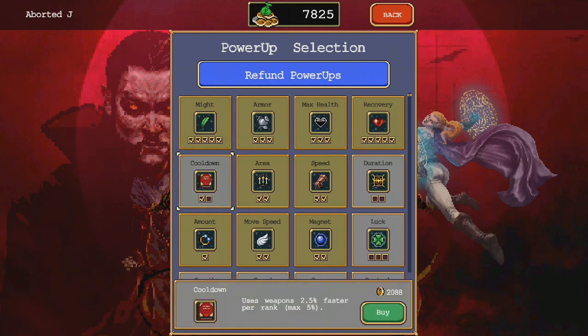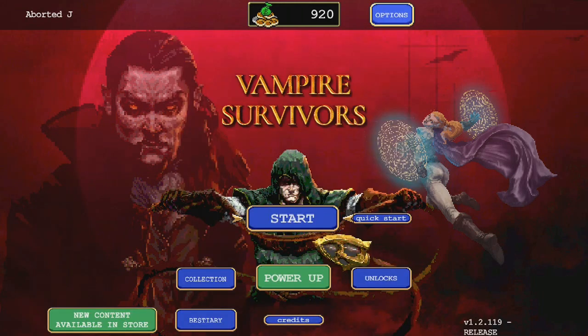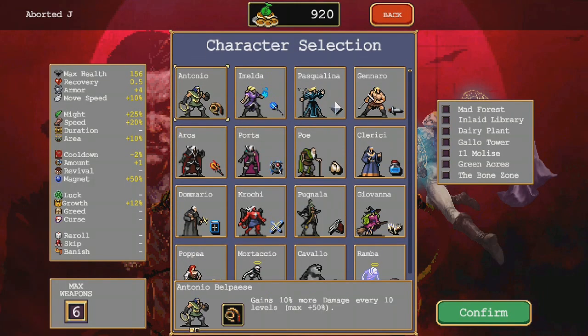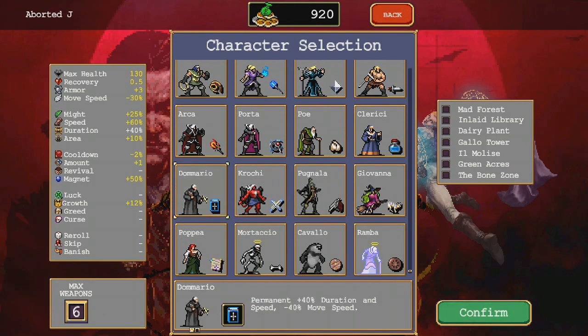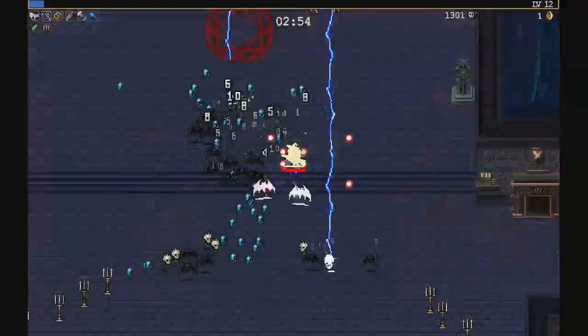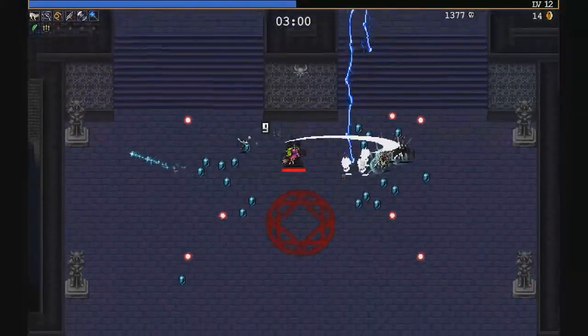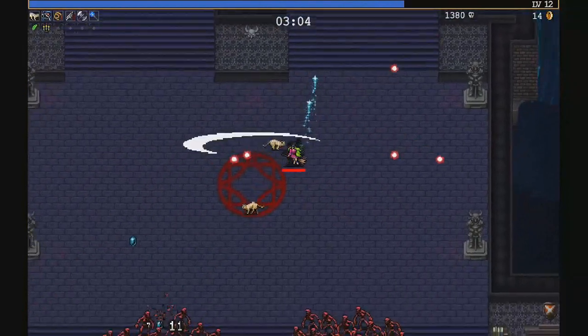Not everything is available to you all at once — you start out with a fairly limited selection. Things are unlocked in a number of different ways: from getting new characters, completing achievements, or finding the items for the first time in a stage. This game is all about unlocking things. You unlock new stages by getting to a certain level in a previous stage, and you unlock characters through progression, but also through finding them in coffins. If you do find a character in a coffin, you still have to pay gold to unlock them. You can also pay gold to unlock permanent bonuses, meaning the longer you play and the more gold you accumulate, the easier this game becomes.